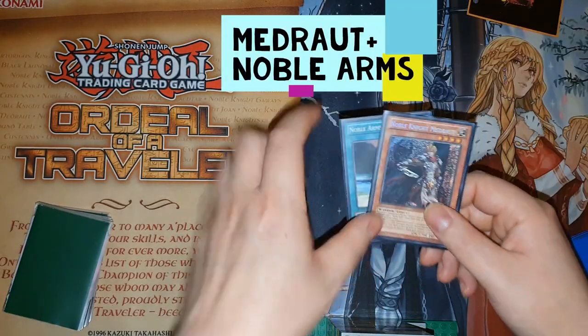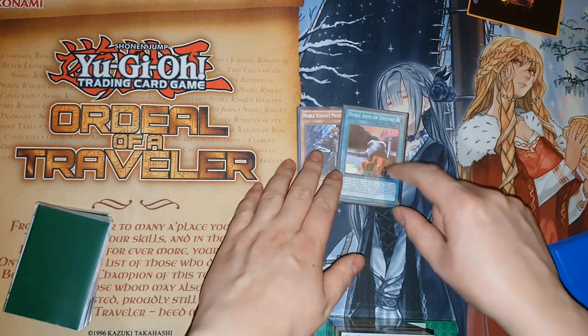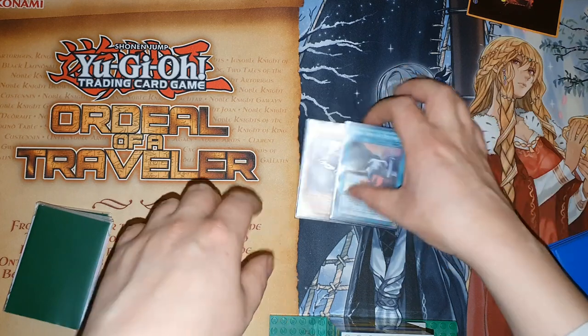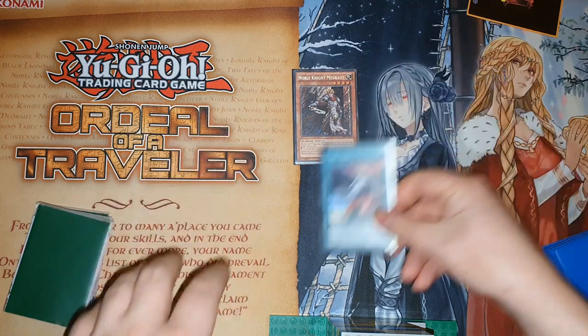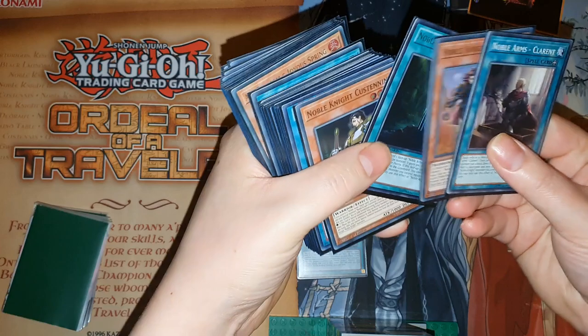For this first combo, I'm going to talk about Madrart plus an equip spell that re-equips — most of them re-equip. I'll just use this one, or I could use Caliburn for example, which is a bit better. So firstly, normal summon Madrart, equip this, activate Madrart's effect to summon from the deck — we're going to summon out the Ivan.